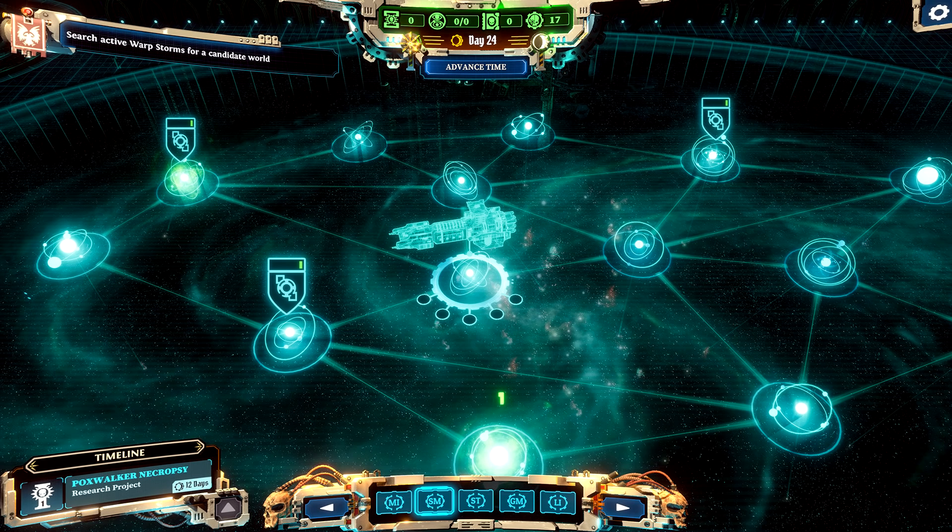Everything in the Imperium looks the same, so when someone does something it's probably going to look similar too. The resource counters at the top are all zeros, but the Mechanicus icon has gone up to 17. It does say Day 24 and 'Advanced Time', so maybe you can skip time. At the bottom left it says 'Timeline: Poxwalker Research Project — 12 Days'. I have no idea what that means — maybe you've got 12 days to complete the mission before the Poxwalkers become active. Now, SM at the bottom definitely means Star Map, so that's the navigation tab. I'm not sure what ST, GM, or the others mean.